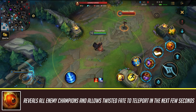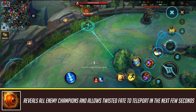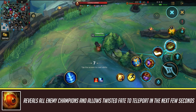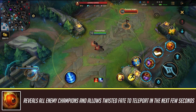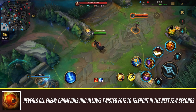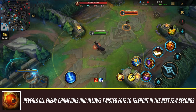Twisted Fate's ultimate first reveals all enemies on the map — even those hiding in bushes — showing their location from anywhere. The second phase lets you teleport anywhere within a blue circle shown on the minimap, allowing you to join teamfights, return to lane, or catch someone recalling. Importantly, if you get CC'd during the channel — knocked up or stunned — the ultimate cancels, so you must be careful about enemy CC. Use it safely from a bush, and I'll cover how to maximize it in the tips and tricks section.